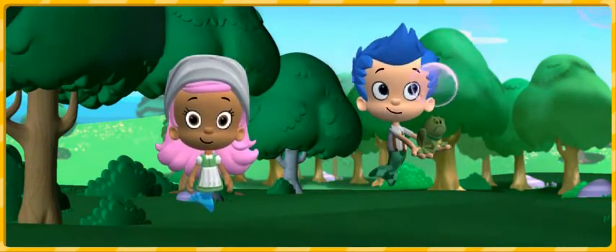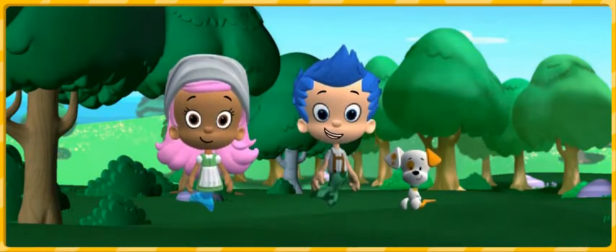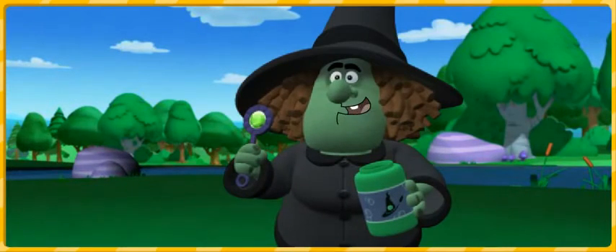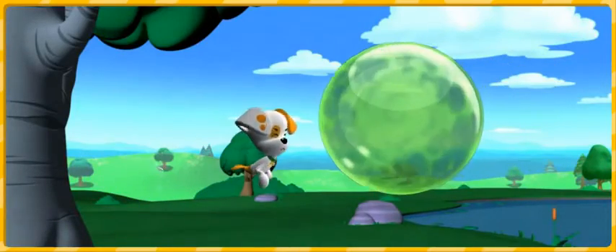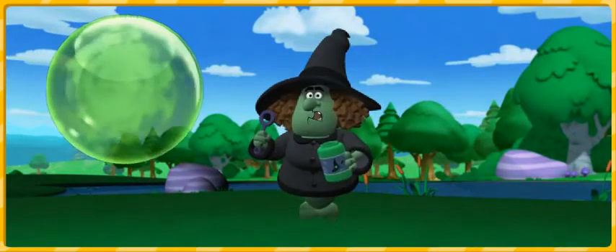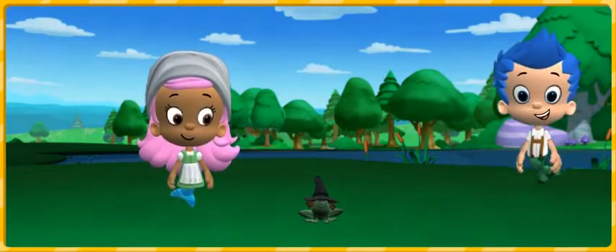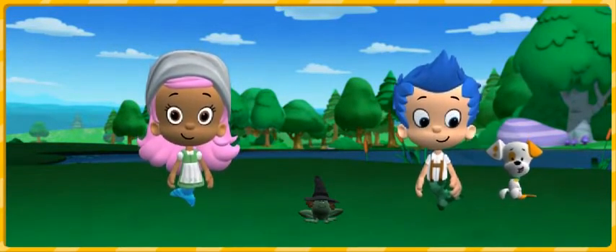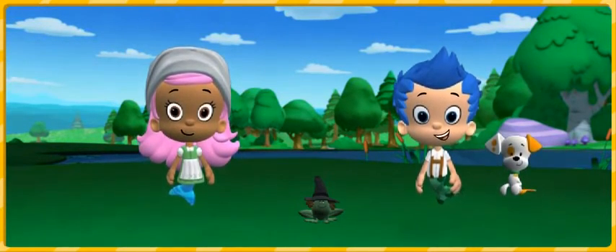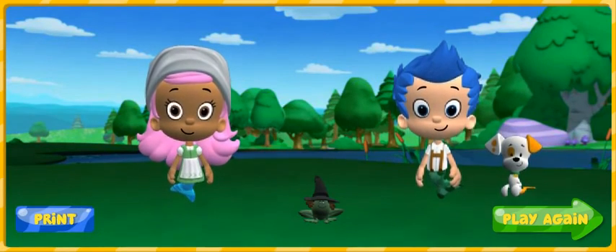We made the magic potion to help Bubble Puppy. Don't worry, boy — we'll turn you back into Bubble Puppy now. It worked! All right! We turned Bubble Puppy back into a puppy! Bubble Bubble, you're all in trouble! I'm in trouble! Ribbit! The witch turned herself into a frog — and she likes it! Ribbit! That's what I call a hoppy ending! If you want to go on another fintastic fairytale adventure, click the play again button! If you want to print a fintastic game to color and play, click the print button! Bye!